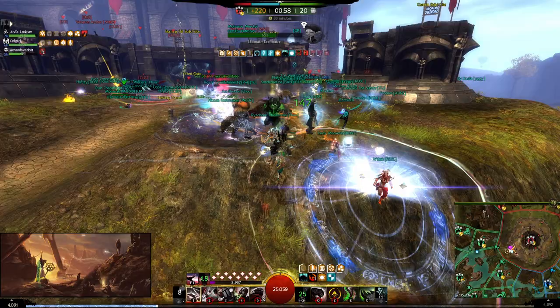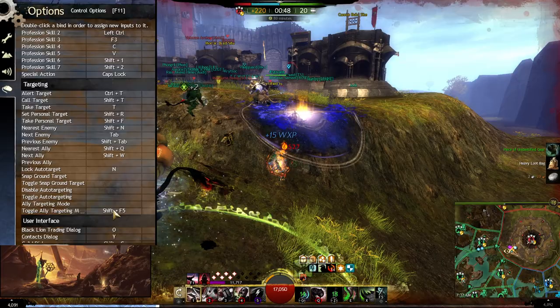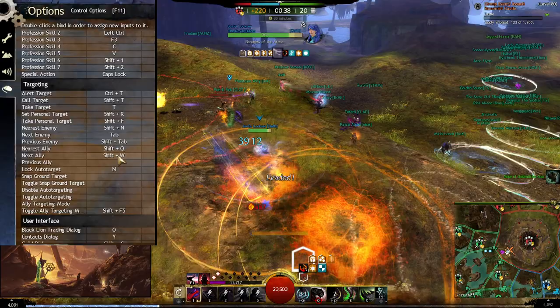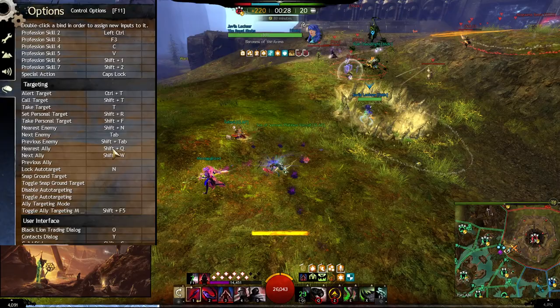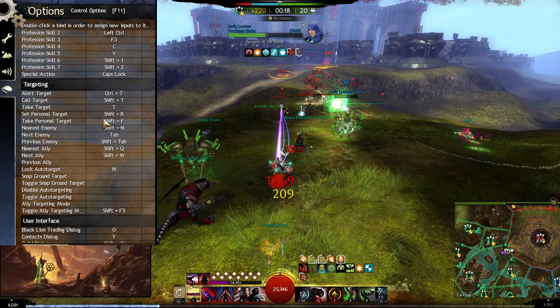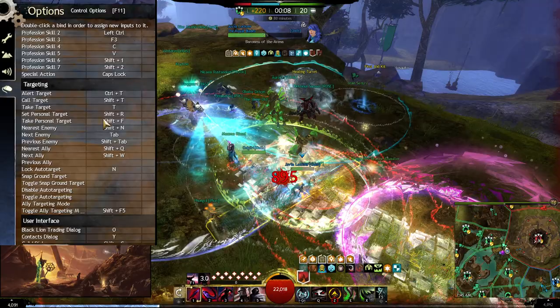There are a few options you can enable to better improve your targeting. In the targeting section of keybinds, you can toggle ally targeting mode, which allows you to only click on allies with your mouse while you can still tab-target enemies, so you can much more easily get the right target. There's also the target nearest ally keybind, which can help you instantly target players in your immediate vicinity so you can heal someone rather than trying to target someone who isn't even in the same fight. Also there are personal target keybinds which let you set a target that you can later use the take personal target keybind to switch to.